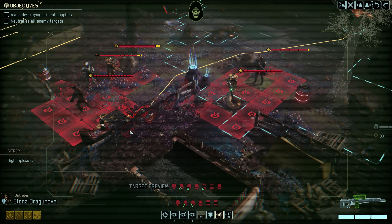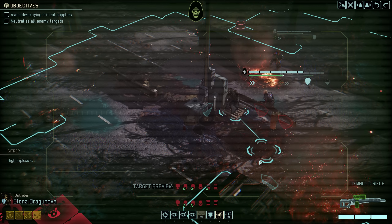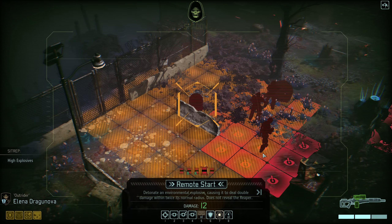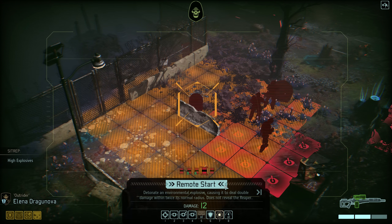Our enemies are serving themselves on a silver platter. The Advent group even includes a Purifier, which is a lovely coincidence, so Dragonova will get to have some fun early on. Just shooting the barrels would do six points of damage in a comparatively small radius. However, if we use Remote Start the damage is doubled to twelve points and the radius is also slightly expanded — that should be enough to take out this first group nice and silently.